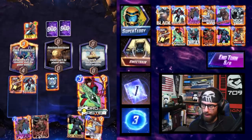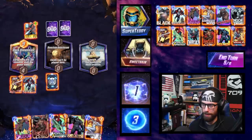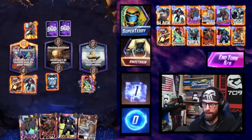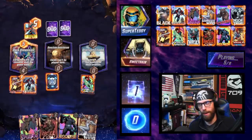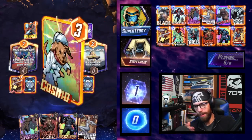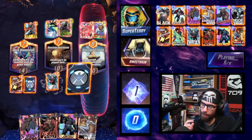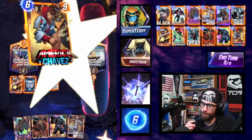We can play Swordmaster for a random discard, or Colleen Wing specifically targeting Swarm. I don't mind Swarm not getting hit — I don't have a lot of board space to play the free Swarms anyway; this is one of those cases of too many Swarms. We'll hold the Colleen Wing. The opponent plays Cosmo, which is everywhere right now, one of the most popular cards. Swordmaster doesn't even trigger.